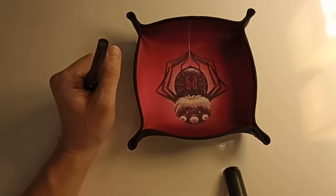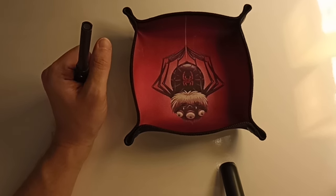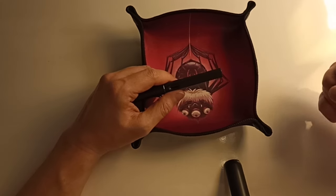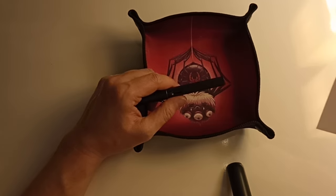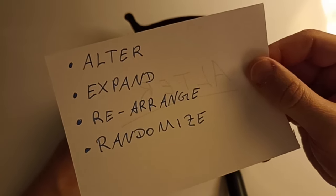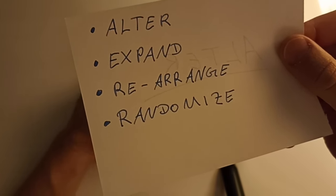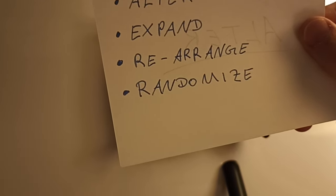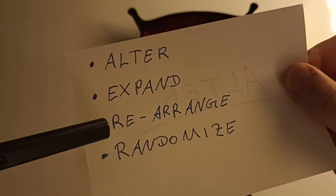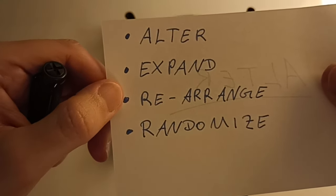Now we come to the elements that, even though you're playing a published adventure, can still provide unpredictability and uncertainty that you enjoy in solo role-playing. There are four principles for maintaining a little uncertainty and surprise even though you know the main story and protagonists. These principles are: Alter, Expand, Rearrange, and Randomize.